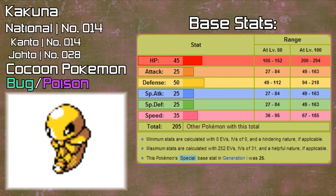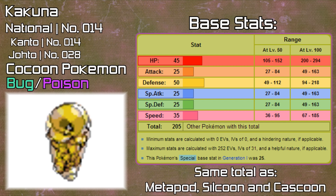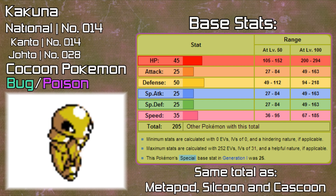As you can see on screen now, Kakuna's base stats are pretty low. Its highest stats are Defense and HP, because it is a Cocoon Pokémon and that's its main thing. It shares its total base stats with Cascoon, Metapod, Silcoon, and Pichu — with Pichu being the odd one out since it's not a Cocoon Pokémon. Among the Cocoon Pokémon, Kakuna is tied for the lowest total base stats of any evolved Pokémon.